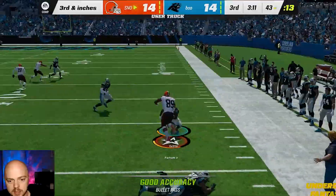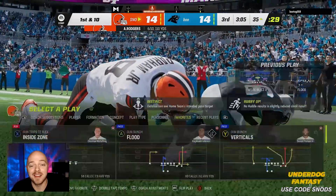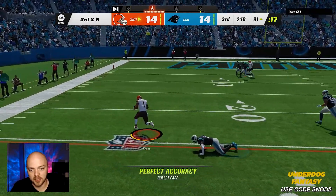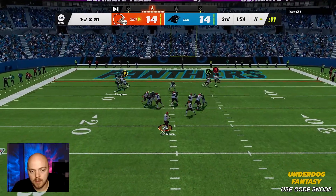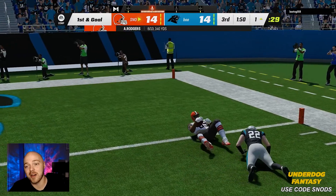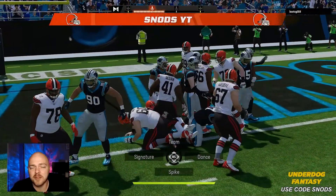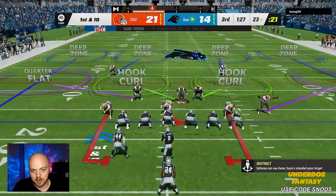Parham go baby! Oh my god dude — Parham might be the best launch player I've ever used in Madden history. Jamar Chase his first reception — let's go, we're in the red zone! Parham that's a touchdown! Oh my god he didn't get in, we're on the one yard line. First and goal though — that's huge. Aaron Rodgers getting his second rushing touchdown — QB sneak! Touchdown number two for Aaron Rodgers, let's go! We're up seven, we need defense.